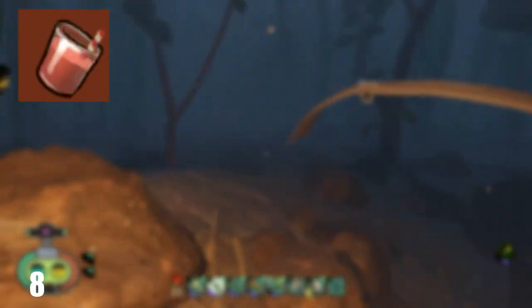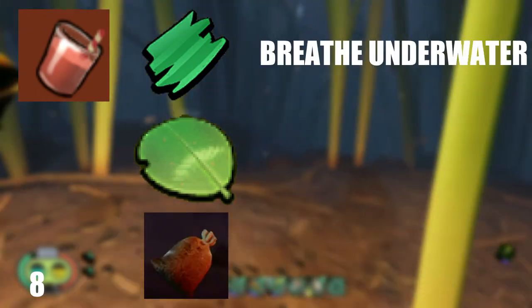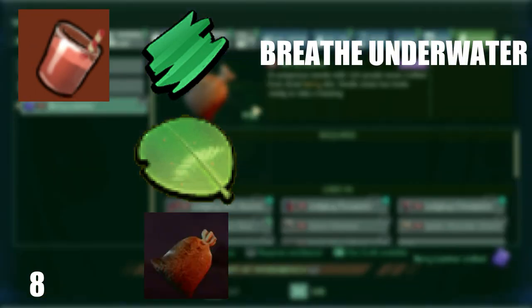To make Liquid Gills, you will need a Plant Fiber, a Clover Leaf, and 1 Water Flea Meat. This drink allows you to breathe underwater for a short period of time, and it restores hunger.